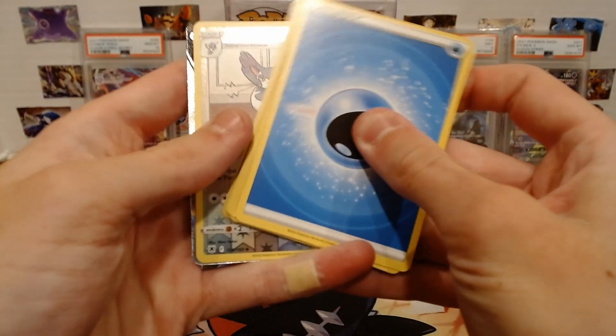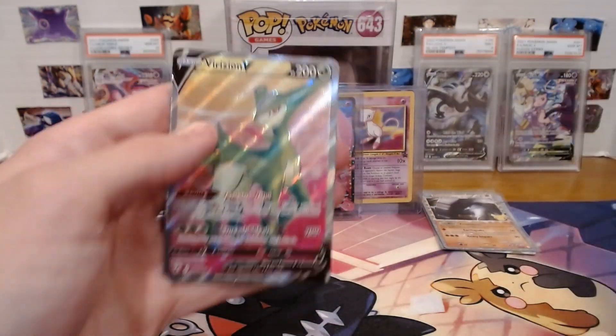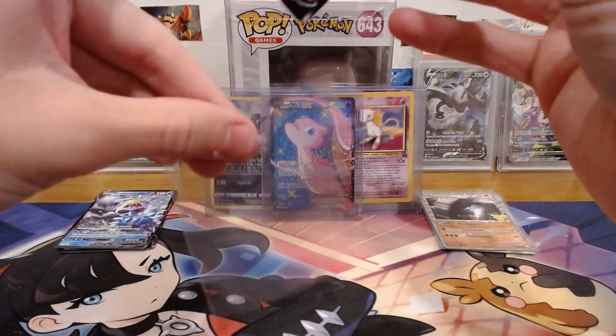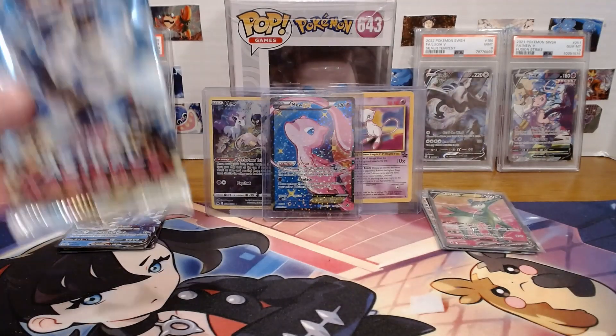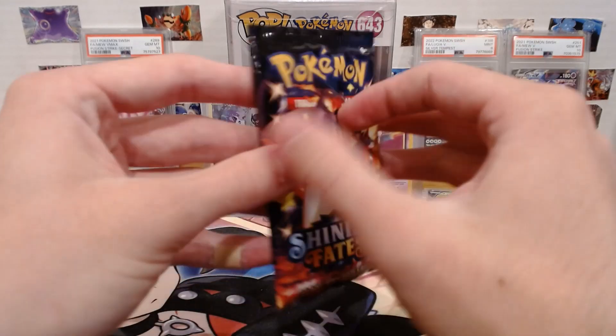Astral Radiance — silver border! Virizion V Full Art! Let's go — that is a good pull, that is something we like. Full Art from Astral Radiance. Stacking up on these pulls. A lot of regular Vs, but it is what it is.